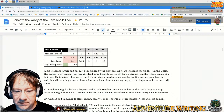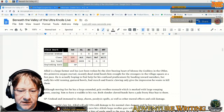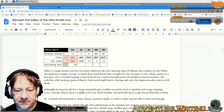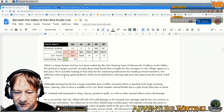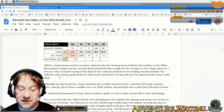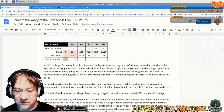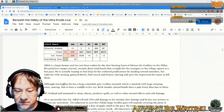I made this guy up last week — Alkid Smark. I've just called him a bloated undead. He's a large farmer, just been woken by the sudden beating heart of the goddess Idenea nearby. His primitive, recently-dead mind heads him straight for the stranger in the village square at a fast pace. He's actually hoping to find help for his confused predicament by heading towards outsiders, but sadly his wild running, guttural howls, foul stench, and frantic clawing only give the impression he wants to kill them.